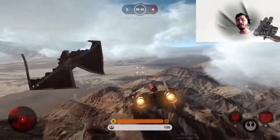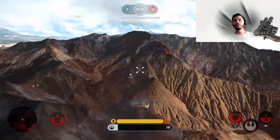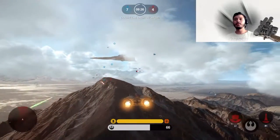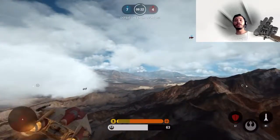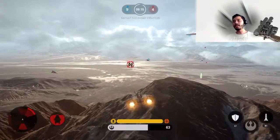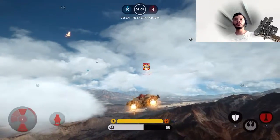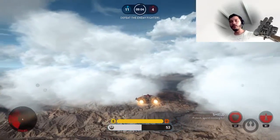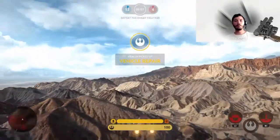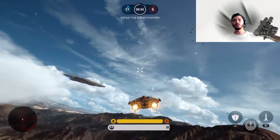There are rumors that Walker Assault could be set inside the Death Star, which I'm not sure about. They also teased the fourth DLC — the mystery DLC — and it's going to be Rogue One. I'm cool with that since it's connected to the original trilogy. The creators of Rogue One say you can think of A New Hope as split into two films: Rogue One first, then A New Hope. So Rogue One is essentially the beginning of the original trilogy.